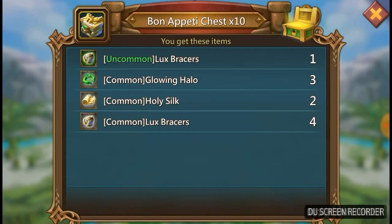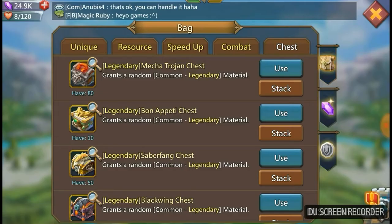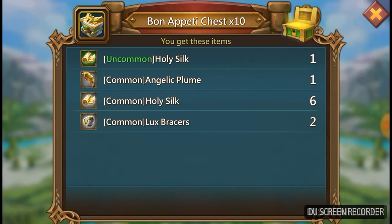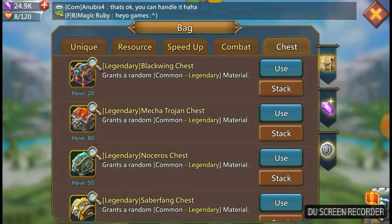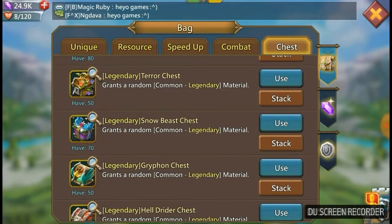We're going to get three common halos — that's cool, but I really would like an epic or legendary plume feathers to drop. I get one common — thank you so much. I'm building the indulgent visage helmet, it's purple at the moment, so getting it to gold is pretty tough. The bon appetit chests are terrible. I'm going to go straight to another chest.